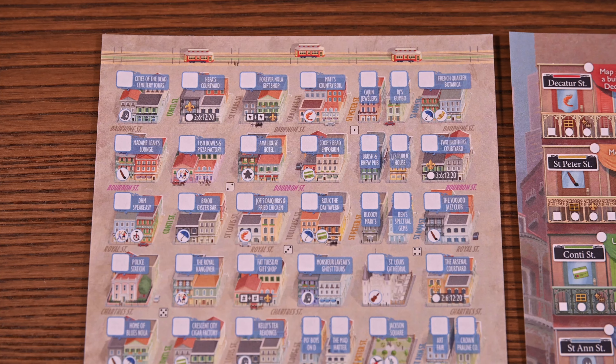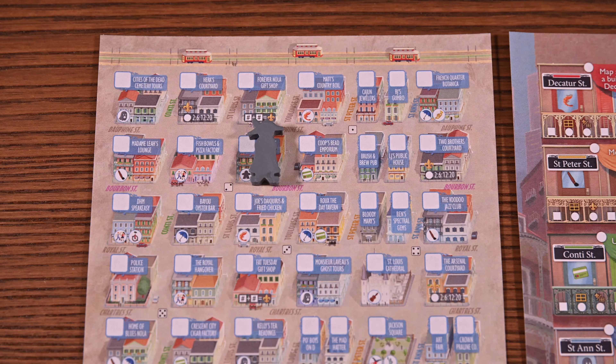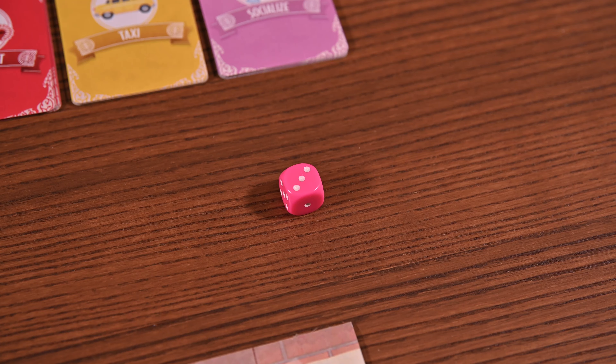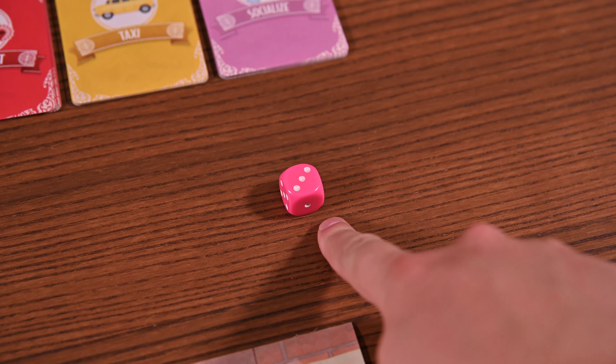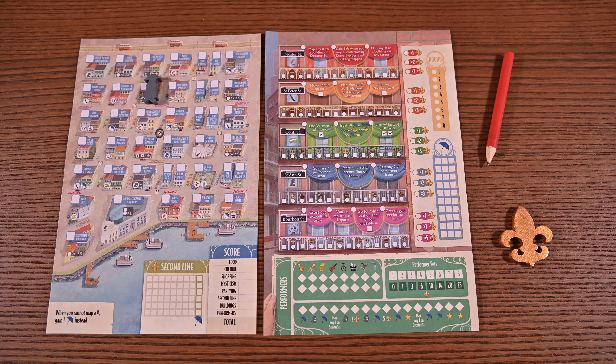You'll place your player marker on the Alma House Hotel on your map. This will be the starting position for each player. One player will then roll a die to determine the starting point of the second line, and each player will circle the matching intersection on the map. You'll choose a first player and you're now ready to play.